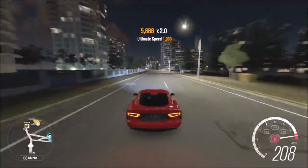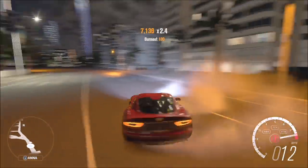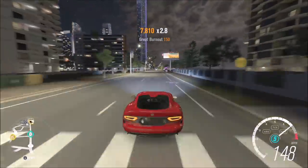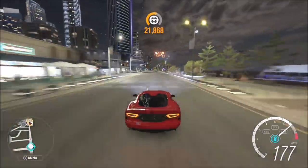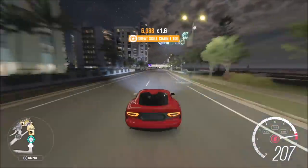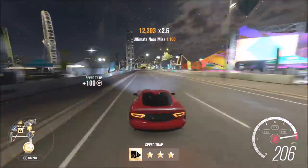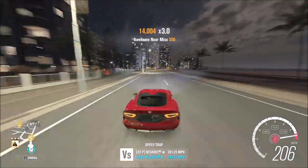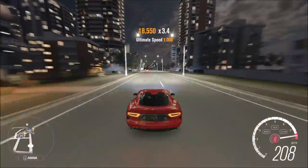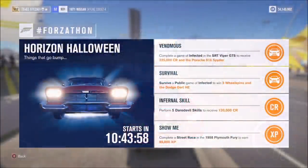You can see the daredevil skill popping up. In about a minute and 30 seconds of footage I got about four daredevil skills, so it'll take a couple of minutes to get all five. Just drive straight down here — it doesn't matter what car you use; I was in the Viper GTS. Drive absolutely flat-out down the middle, near-missing every single car. During the daytime it's busier along this stretch, making it quicker and easier. It's just three near-miss skills in a row for a daredevil skill, and do that five times for the 120,000 credits.